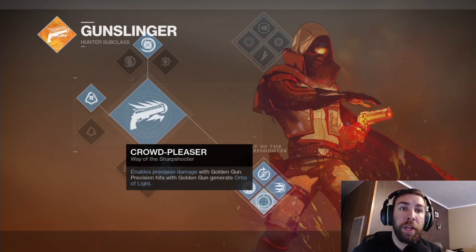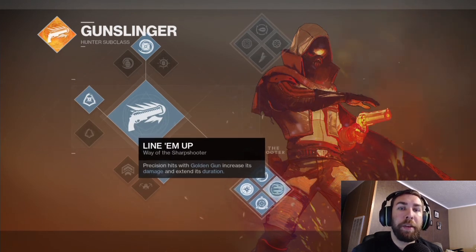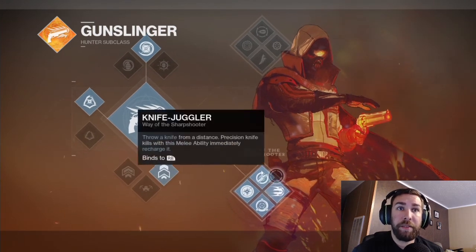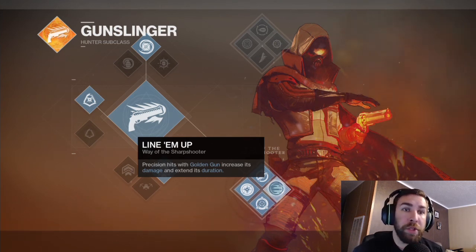Without Crowd Pleaser, precision damage is not enabled for your Golden Gun — critical shots won't do critical damage, just normal damage. Lastly, Line Them Up: precision hits with the Golden Gun increase its damage and extend its duration. So with precision hits active, it will deal more damage and increase the duration in case you have only a couple enemies left and don't want to waste your remaining shots.